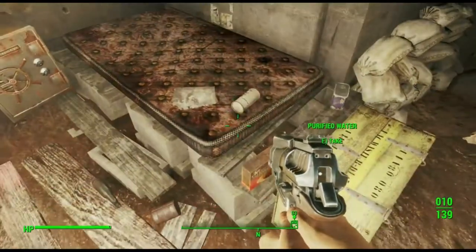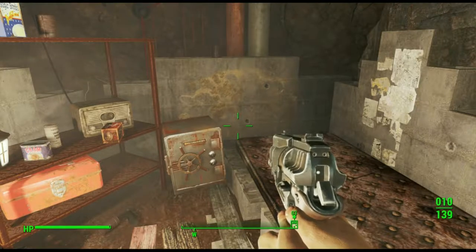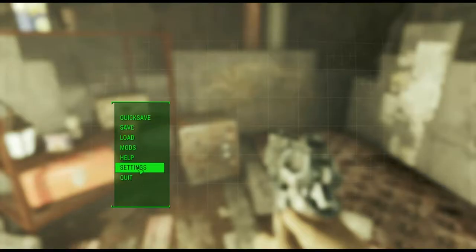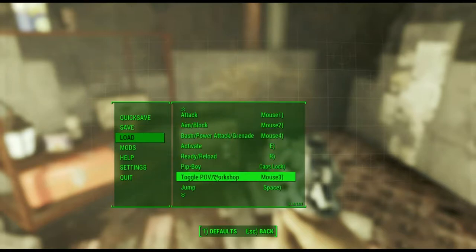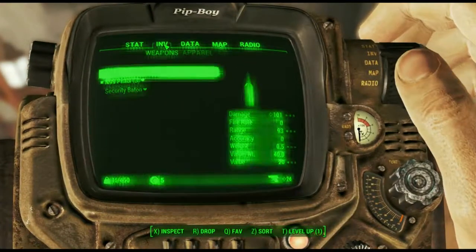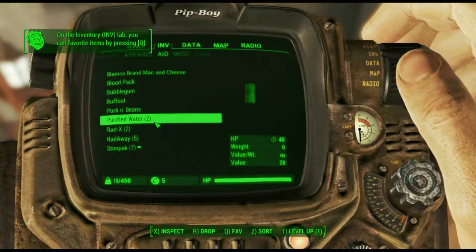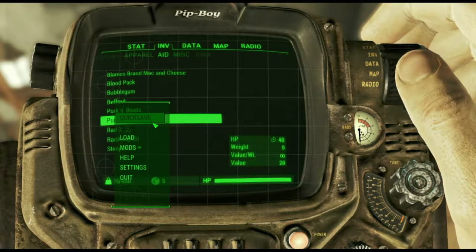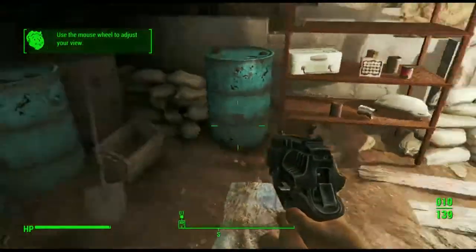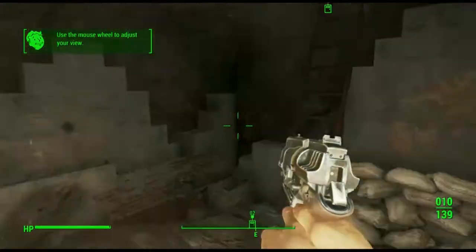How do you access the Pip-Boy? I thought it was Tab — it's been a while. Oh, Caps Lock? That's weird. Purified water is 40 health, which is all right, not great not horrible. Tab is like toggle walking, good to know. That's pretty much everything down here.